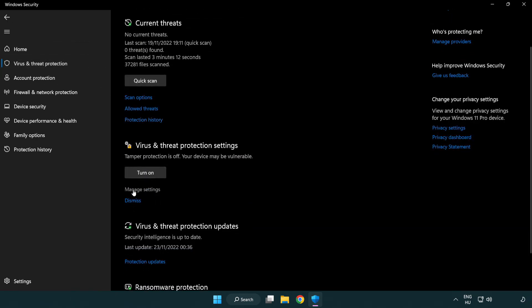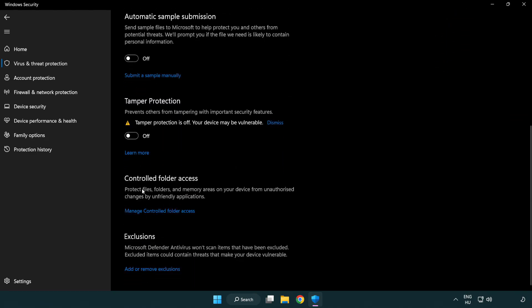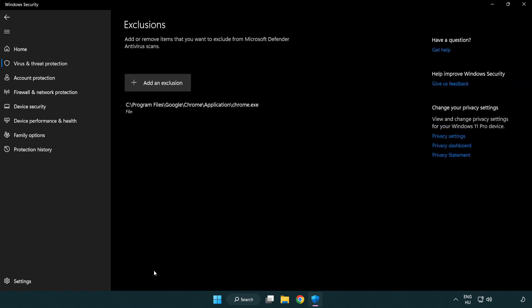Scroll down and click Manage Settings. Scroll down again and click Add or Remove Exclusions. Add a new exclusion and try File and Folder.